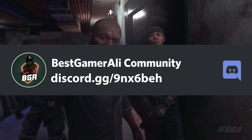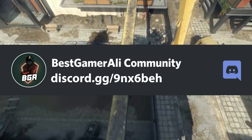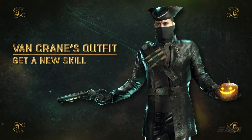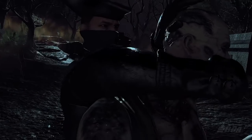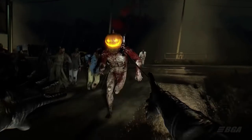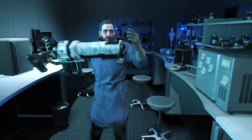Techland actually started testing this feature in the first game by releasing a few DLCs with unique outfits that had special abilities or effects. Like some outfits that help reduce fall damage, some that give you a unique skill like Boomerang, and some that reduce the chances of being grabbed by a zombie. This was Techland teasing us about what was to come in Dying Light 2.